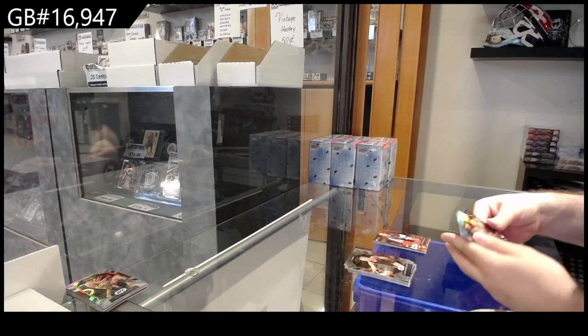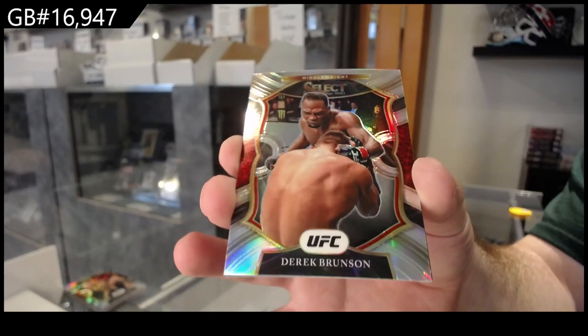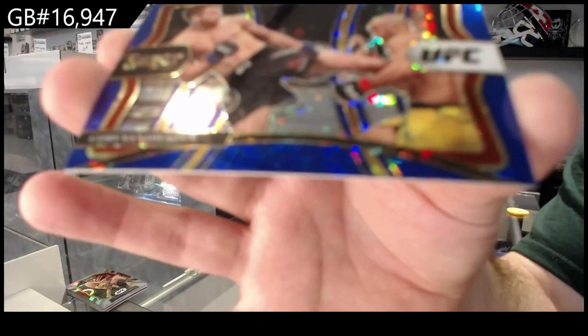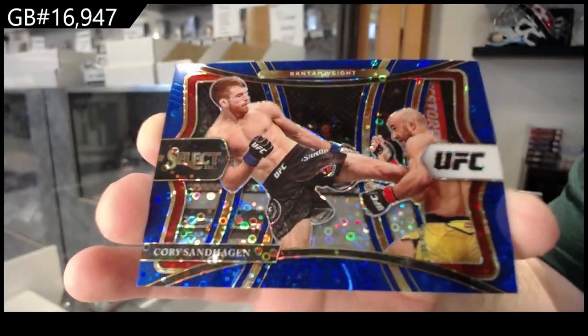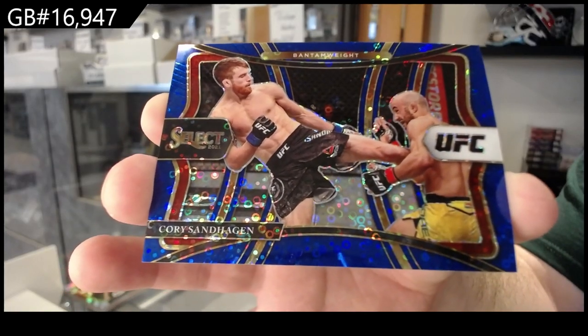She's fighting Weili Zhang again — that'll be a fun one. We've got a silver of Derek Brunson, B spot. And we've got number two, ninety-nine Sandhagen blue H2 — Sandhagen. There we go, there we go. Thank you.